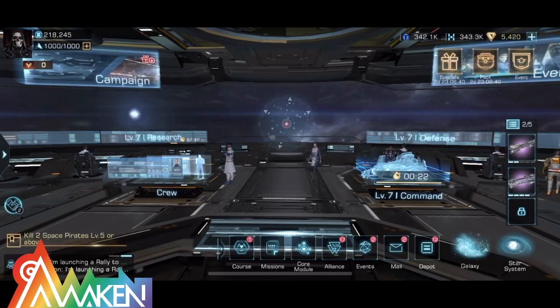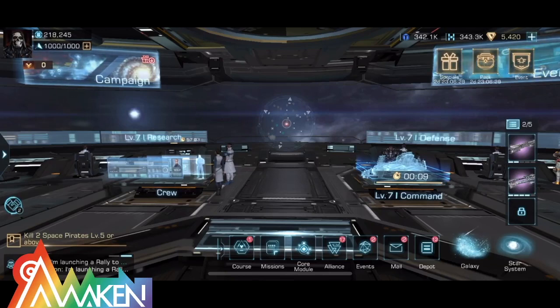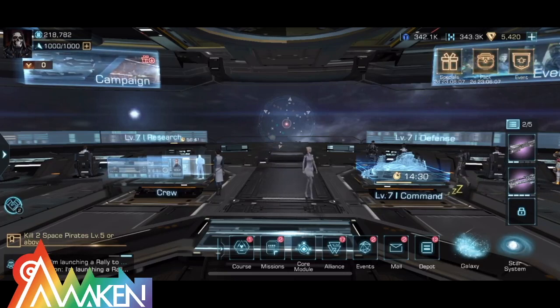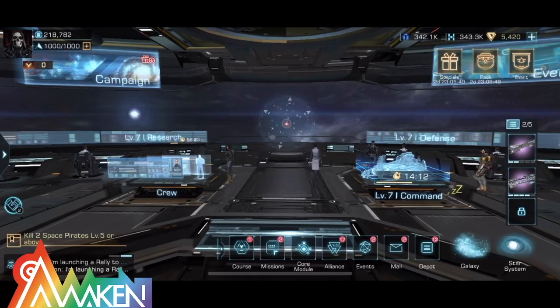From the patch notes: they will stop selling the material chest in the shop to meet optimization requirements for the material system UI and user experience. Also, the Secret Prototype Device now lets you draw a full flagship Odyssey blueprint. They're reducing the chances of other flagship blueprints or items being drawn, effectively increasing your chance of getting the Odyssey blueprint specifically.